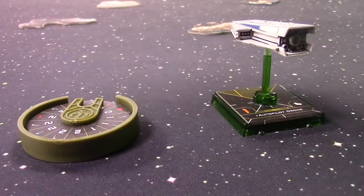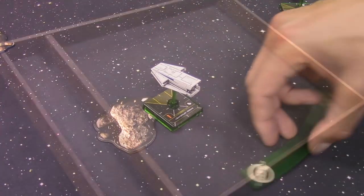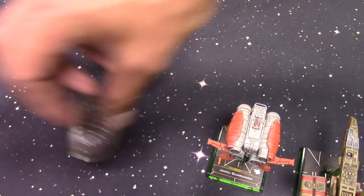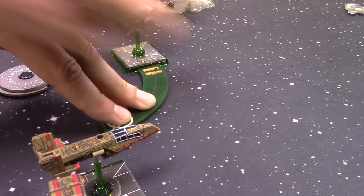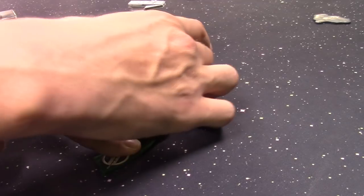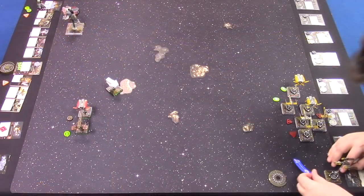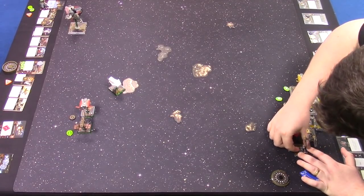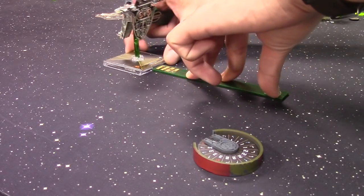The Autopilot Drone does a three bank right and hits the rock — not a concern since it's going to blow up anyway. The Jakku Gunrunner does a hard two. Palob does a hard two as well and focuses, keeping the focus token thanks to Moldy Crow. Drea does a hard two to the right and spins the dorsal turret to point left. Boba goes four forward and then does a one bank boost to the left.